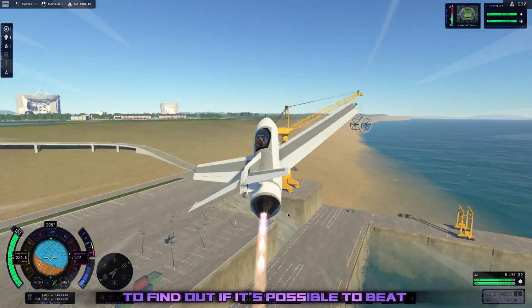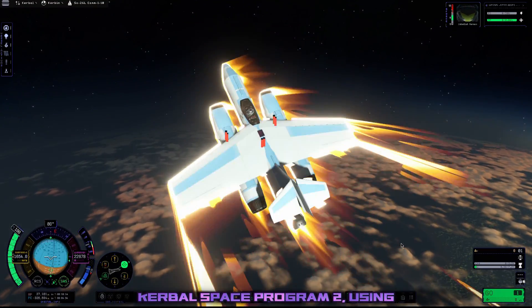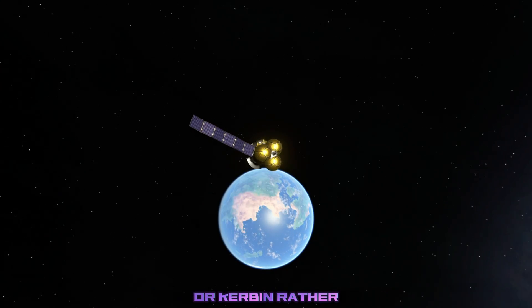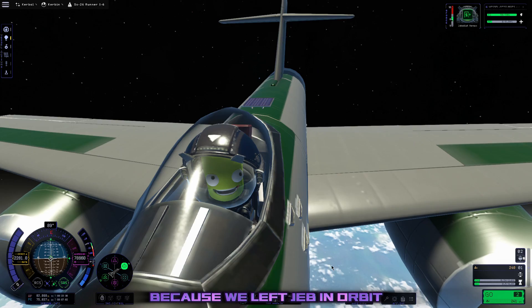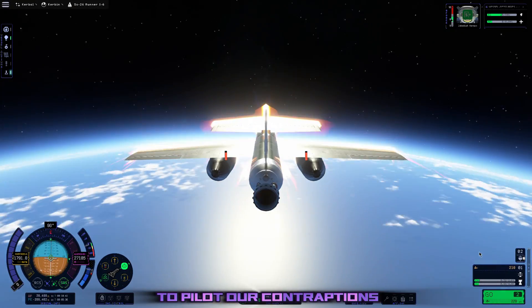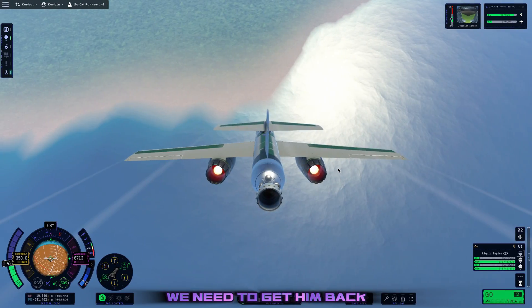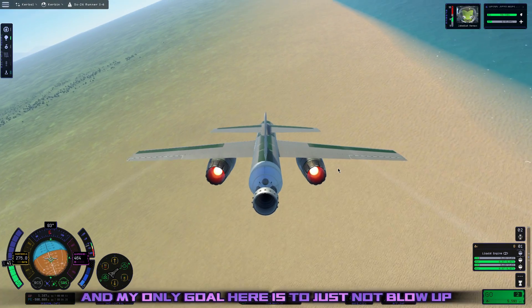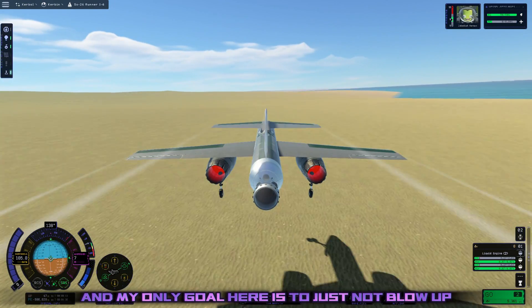Hey, I'm Sweeney Chad, and I have an ongoing quest to find out if it's possible to beat Kerbal Space Program 2 using only aircraft. In this episode, we're going to bring it back down to Earth — or Kerbin rather — because we left Jeb in orbit. And since he tends to be the only Kerbal brave enough or dumb enough to pilot our contraptions, we need to get him back. So I pick out a nice beach to land him on after a not-sketchy-at-all re-entry, and my only goal here is to just not blow up.